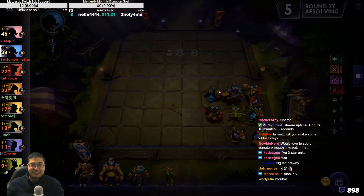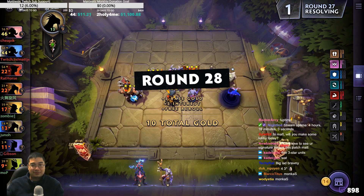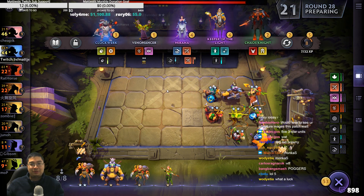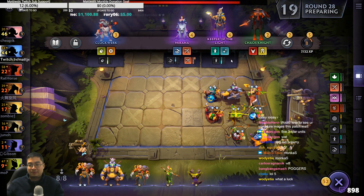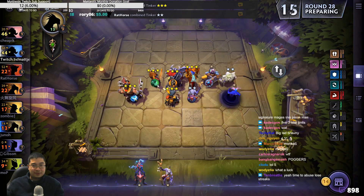3-star gaming. The 3-star other player — where is the 3-star player? He disappeared — the 13HP player. Got a free roll though. We can try to level up for one more unit if we want to. Let's see how we go on this round. How can I take these again?